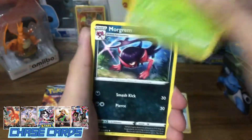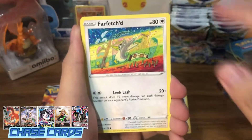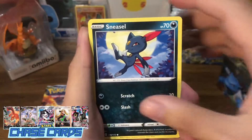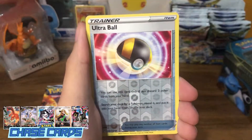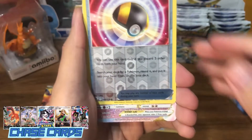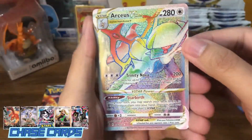Another Fire Energy to start us off. Chopius, more Grimer, Claydol, Farfetch'd with the amazing art, Exeggcute, Primer, Sneasel, Bidoof. Our reverse is a Reverse Ultra Ball. And our rare... it's a V-Star. It's an Arceus — Rainbow Rare!